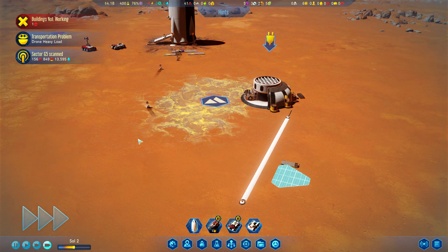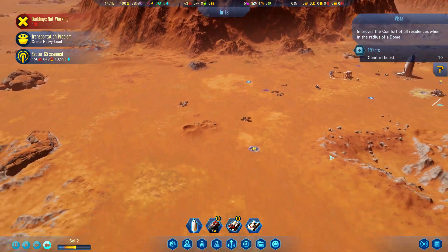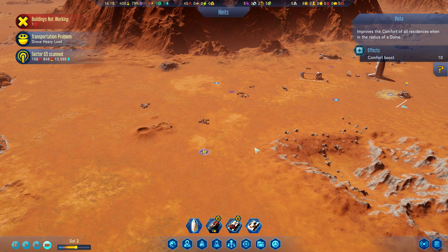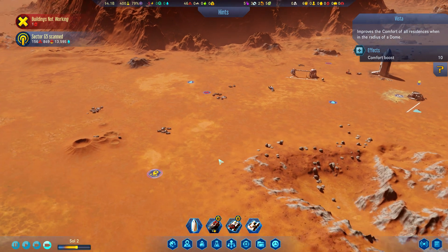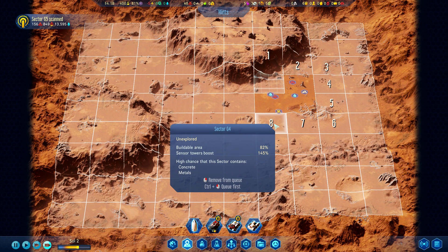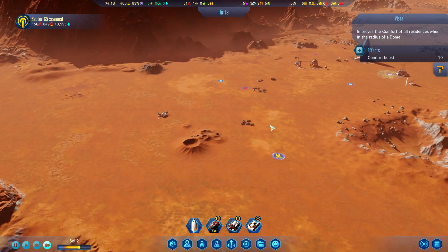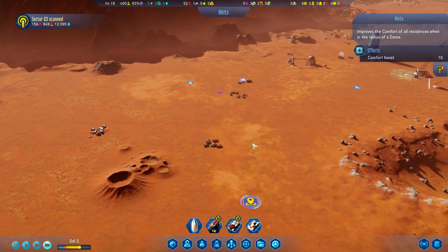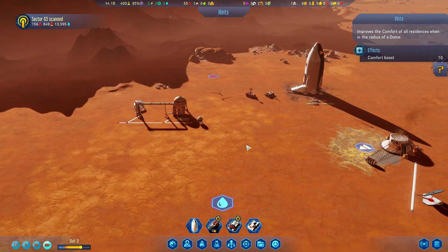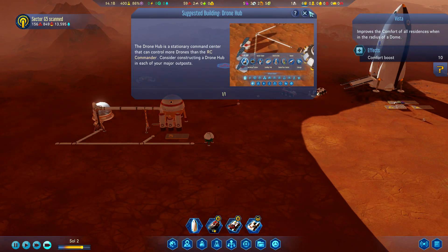Sector scan - oh hello, what is this? More water? A vista! It improves the comfort of all residences when in the radius of the dome. That could be genuinely really cool. When you get people here you have to look after them - you have to make sure they're comfortable and not going to die. It's going to be a little bit before I get people on Mars.